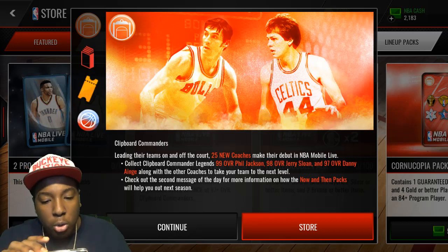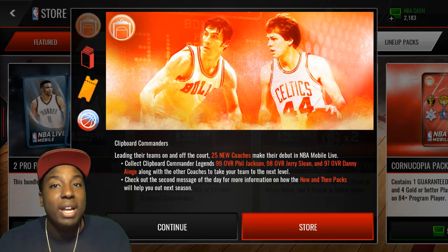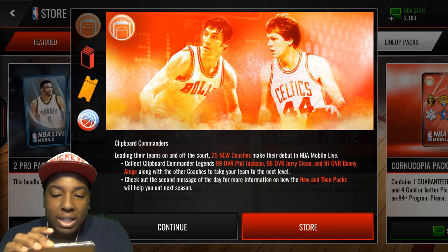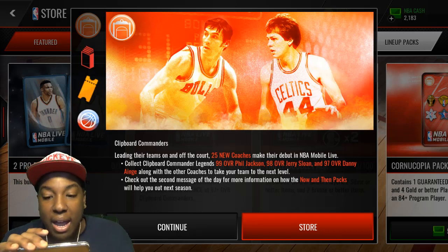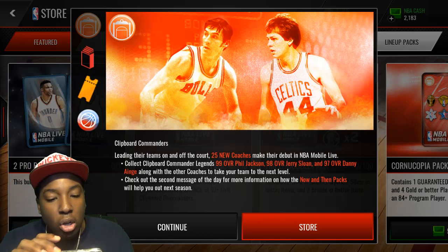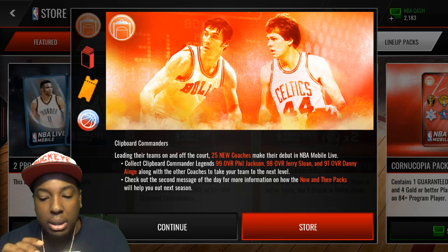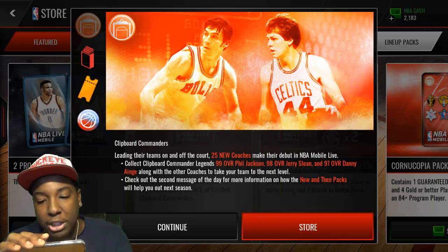Leading their teams on and off the court - 25 new coaches make their debut in NBA Live Mobile. Collect Clipboard Commander legends: 99 overall Phil Jackson, 98 overall Jerry Sloan, and 97 overall Danny Ainge, along with other coaches to take your team to the next level. Check out the second message of the day for more information.